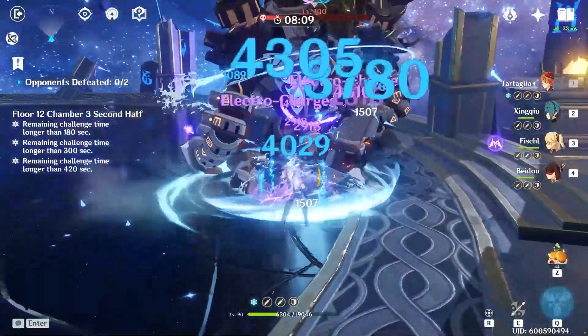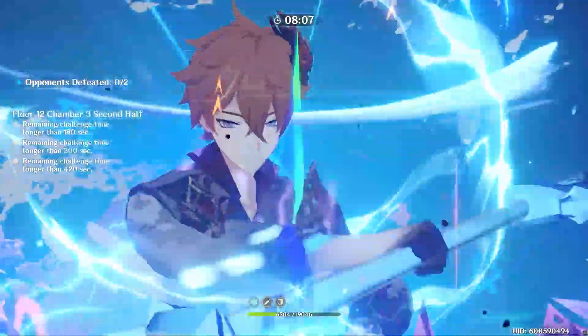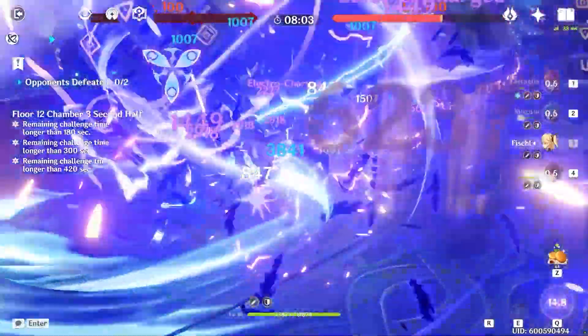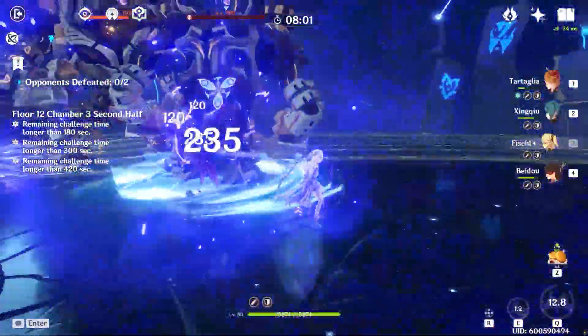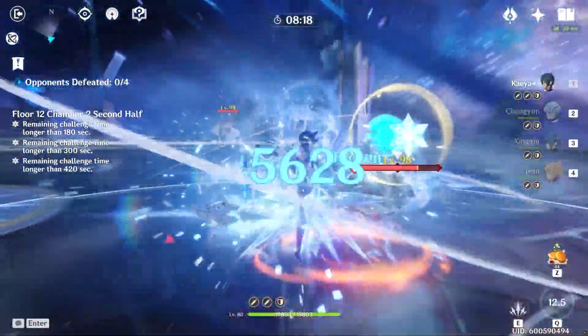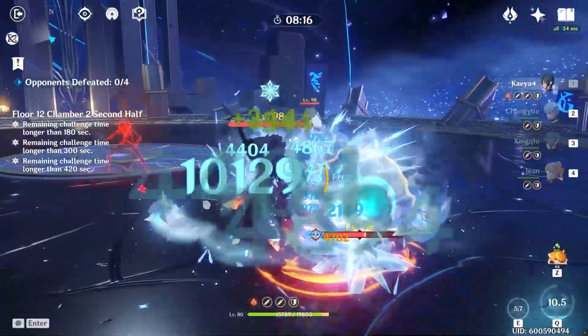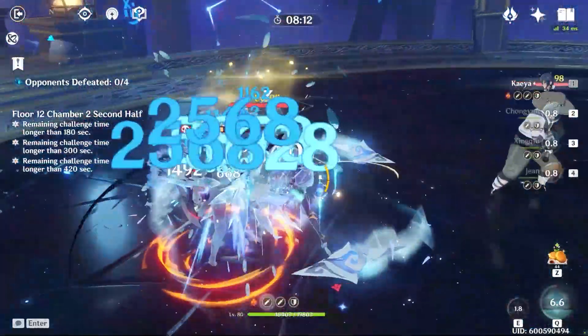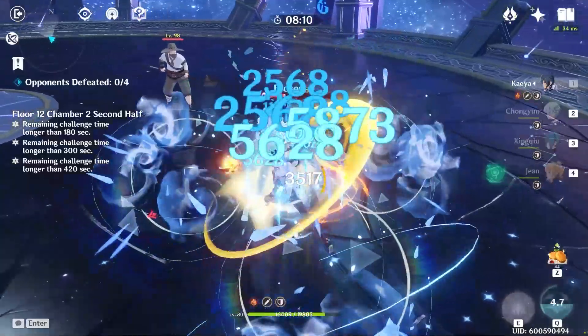If you're new to Xingqiu and want specifics about his individual build, you can check out my full guide on him — link will be in the top right and in the description below. We'll be taking a look at what elemental reactions we'll want to make a priority when choosing teammates, the elemental resonances we can take advantage of, and what teammates Xingqiu will be able to help the most with his performance. We'll be discussing team comps from the best of the best to those easily accessible to free-to-play players.